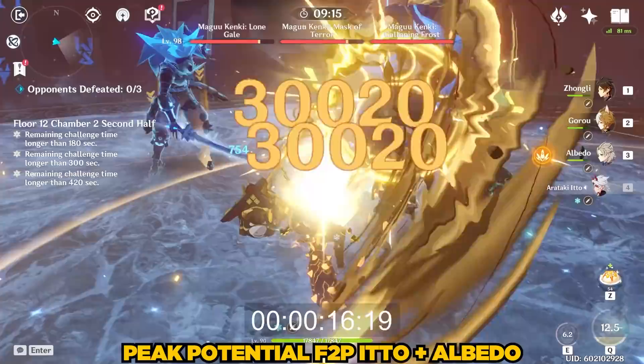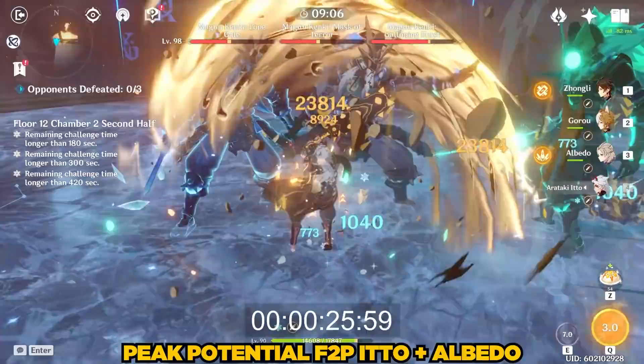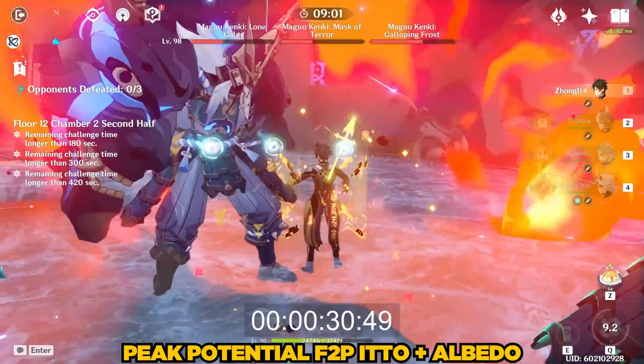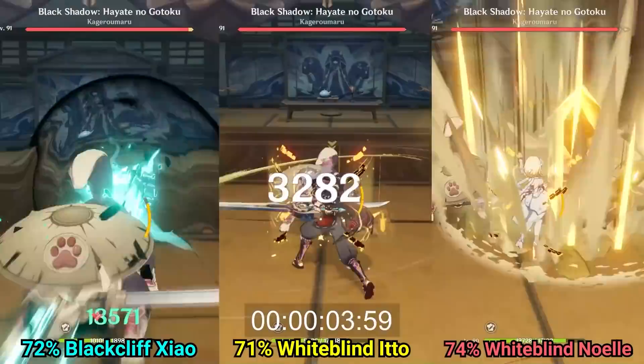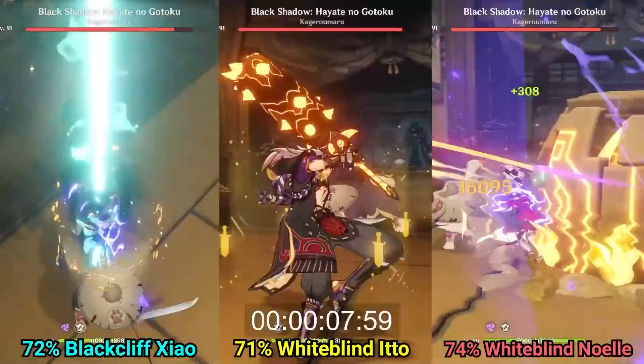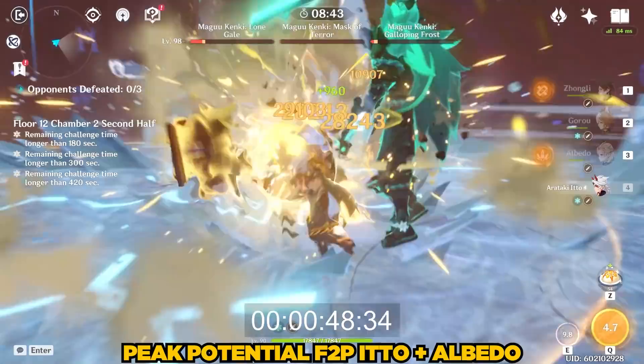All in all, I think Ito is an extremely fun and powerful character, but he requires a lot of dedication — farming a great set of artifacts, leveling up to 90/90, and crowning some of his talents. If you want to use Ito at his best, be prepared to spend the next 2-3 months min-maxing everything about him. What did you think about Ito's performance in this video? I'm personally very impressed with his capabilities. My next video will be a DPS Showdown between a Constellation 0 Ito, Constellation 0 Shao, and Constellation 6 Noelle — let me know if it should focus on free-to-play weapons like the White Blind and Black Glyph, or 5-star weapons like the Redhorn Stone Thresher and Staff of Homa.